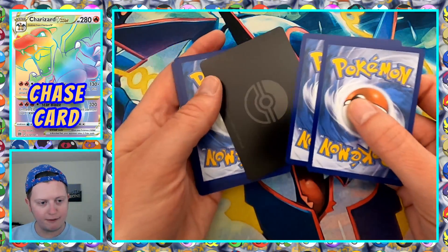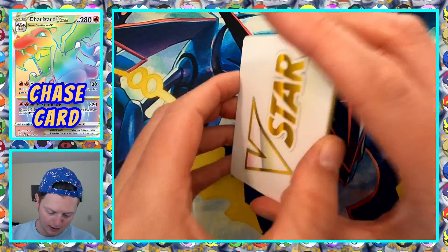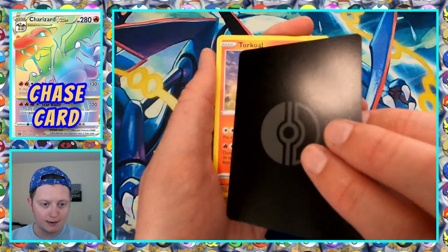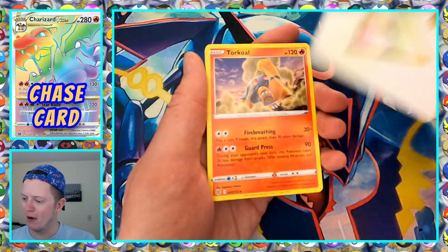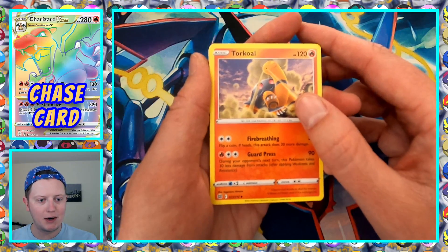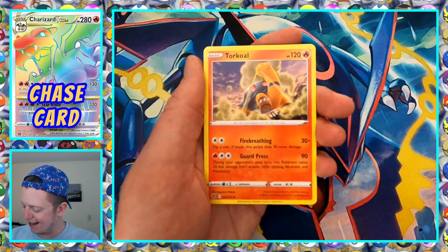We got a V-Star card. I'm going to be honest — I saw a few of these and didn't think I'd pull one, so I didn't look up what they mean or what they're worth. We'll just stack that in my energy card pile and assume it's basically just a different energy card. It's in the energy card slot. Double turbo energy — it's like a GX.